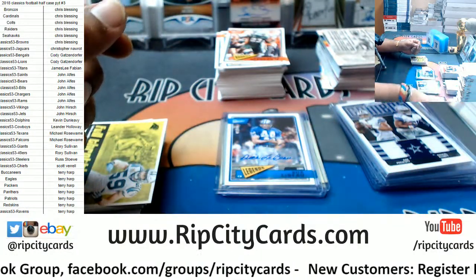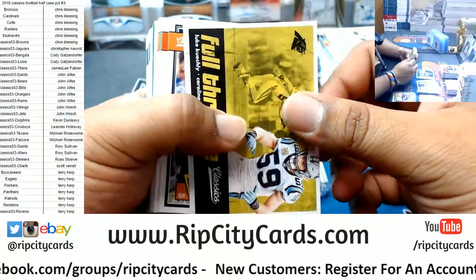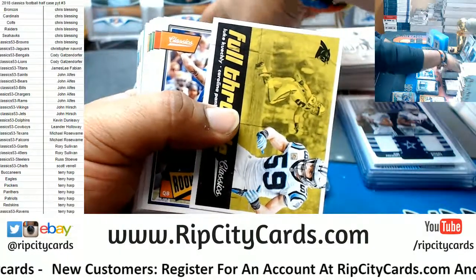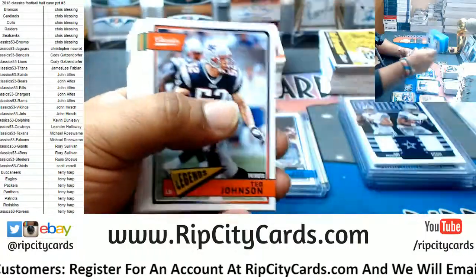Tell me about it Eric — we got Mike Tannenbaum as our GM and Steven Ross as our owner. The worst owner and the worst GM in all of sports. Don't rub it in my face anymore. Riley Ferguson rookie.